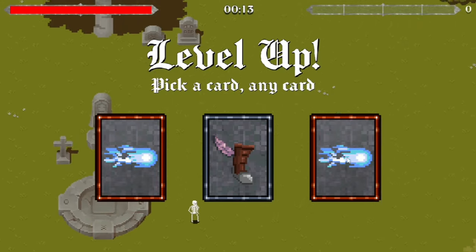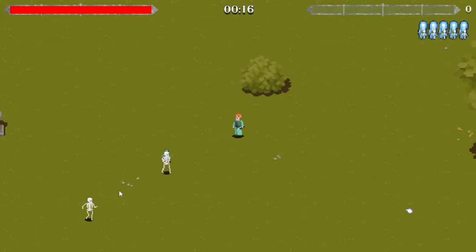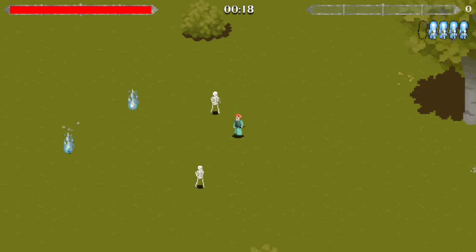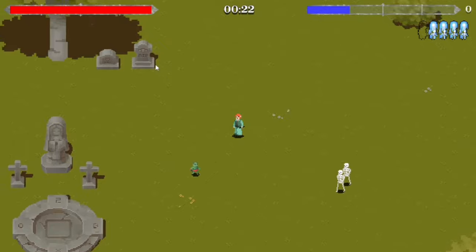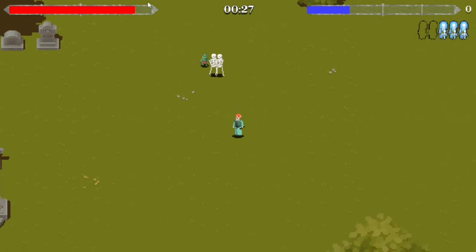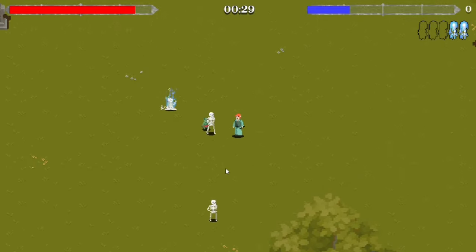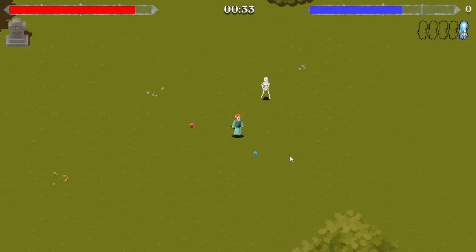When the wizard levels up, instead of a dagger he gets little fireballs that work the same way — they pass through all enemies and set them on fire for a bit. I can't take damage from the fire yet but I'll add that today, so if I walk into it I'll take damage.